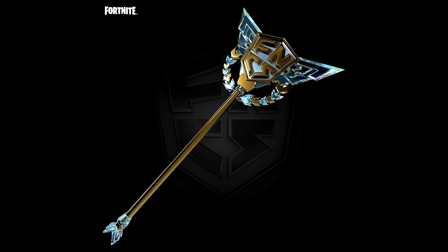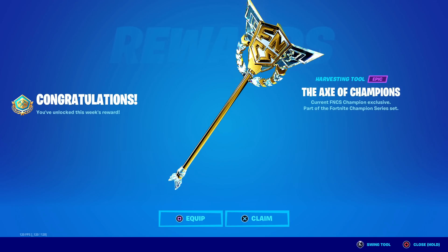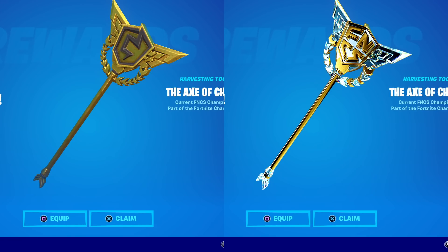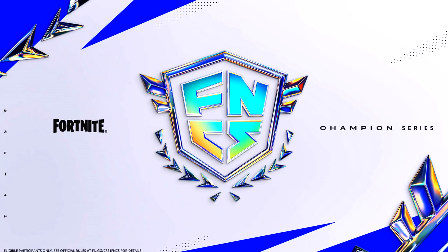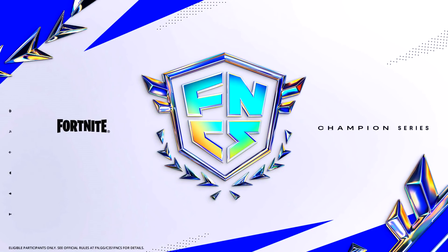But going back to the original piece right here which has the gold and the silver on it, this is what it could potentially look like, and all I have to say is I think it looks incredible. Not only does it keep the same shape and style of the original Axe of Champions pickaxe that many of us already love, but it also adds a new updated style that fits the new updated FNCS logo perfectly.